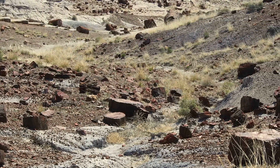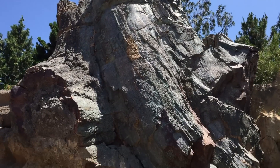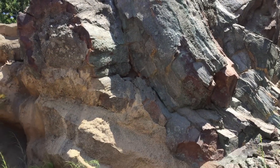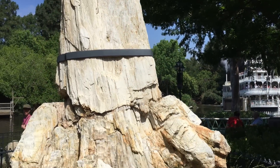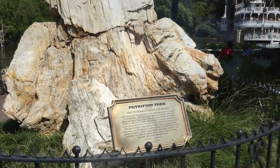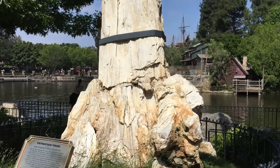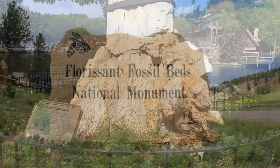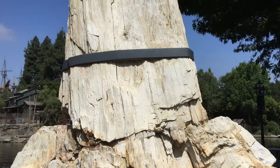Erosion over time then re-exposed the petrified trees. If you'd like to see a real petrified tree, you don't have to travel far. Located in Frontierland near the Rivers of America, you'll find the remains of a real petrified tree. Gifted to Disneyland by Lillian Disney in 1957, this petrified tree stump comes from the Fluorescent Fossil Beds National Monument in Colorado and was likely once part of a 200-foot-tall tree.